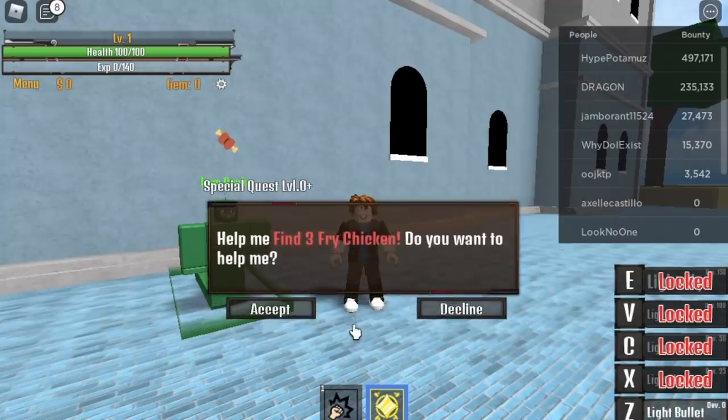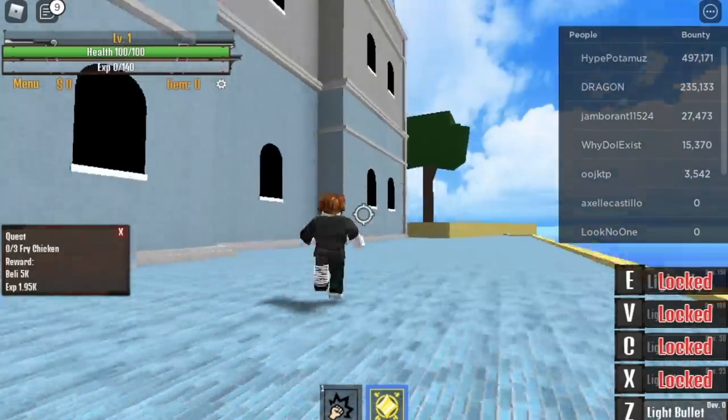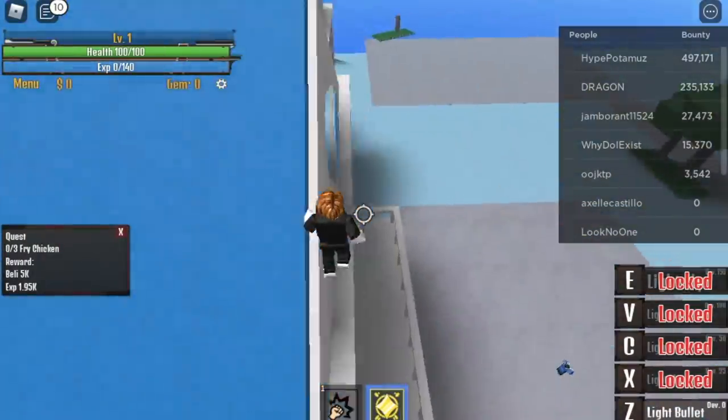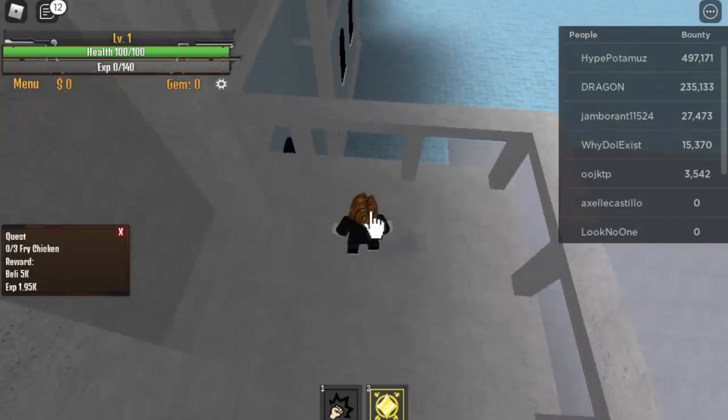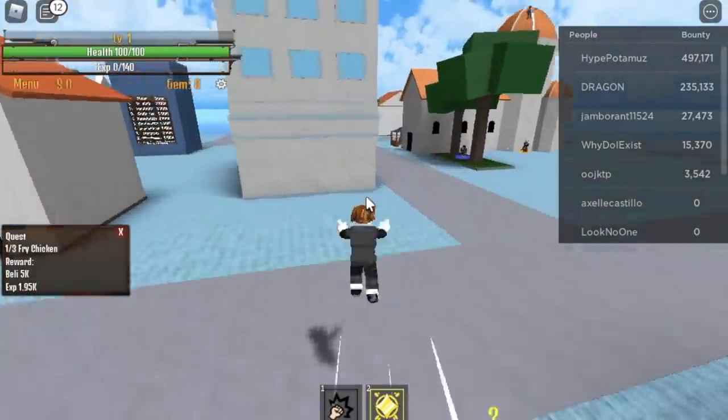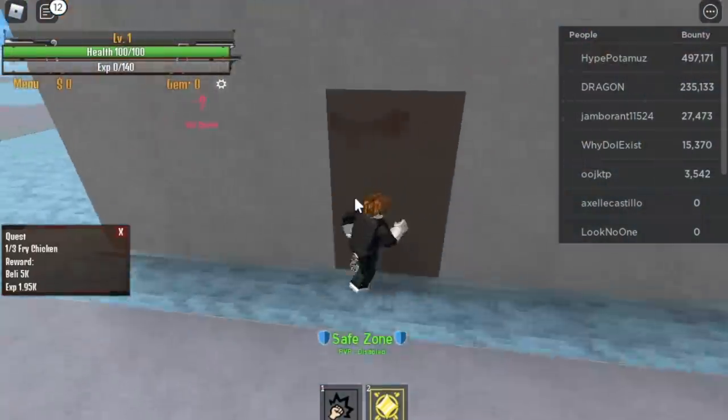The 'I Am Snake' quest — he will ask you to find 3 Snakes. Here are the locations. I'm just gonna show it to you once. Here is the first one, next up in the Spawn Point. I'm gonna show it to you once, but you need to do it 3 times or 4 times.